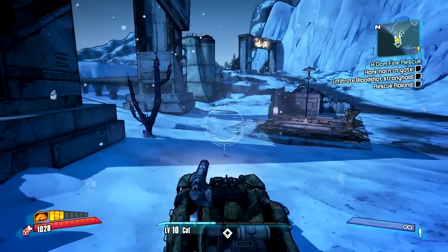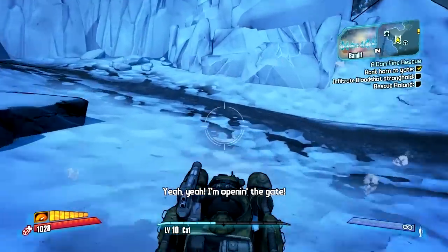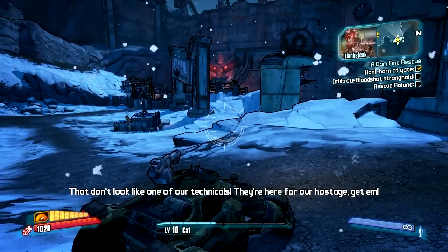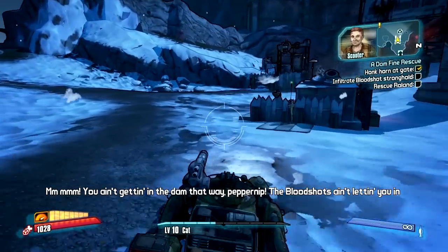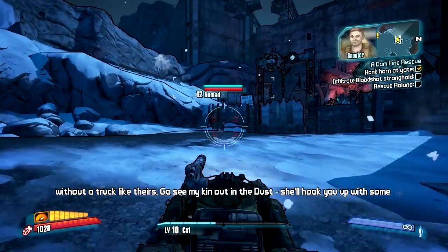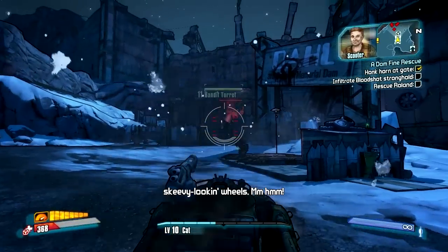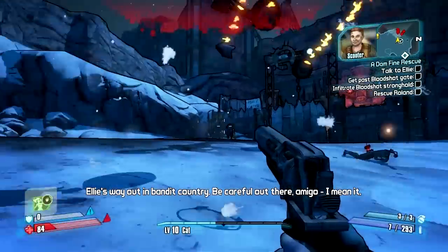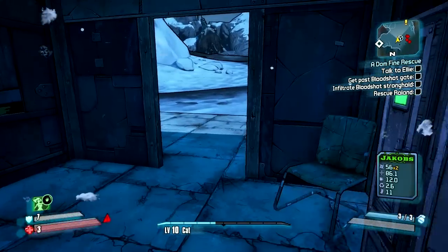I'm just now learning how to do that. I'm opening the gate. 'Hold it, idiots — that don't look like one of our technicals! They're here for our hostage, get them!' You ain't getting in that way. The Bloodshots won't let you in without a truck like theirs.